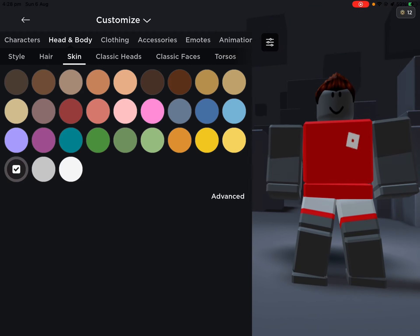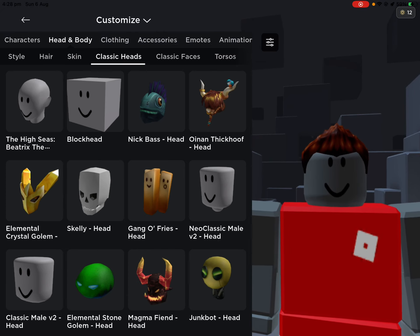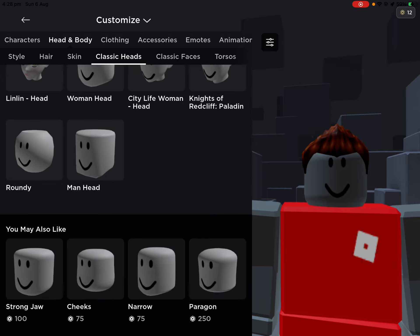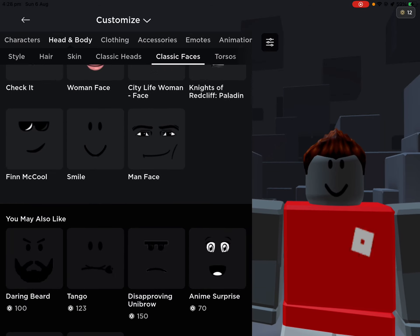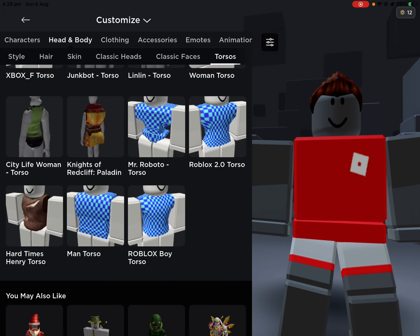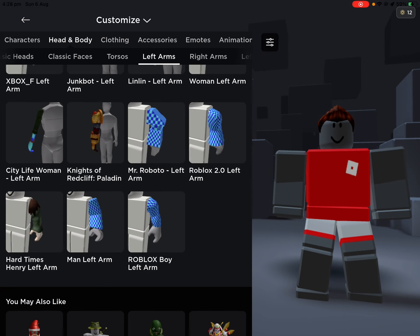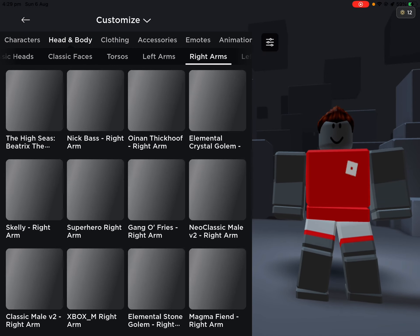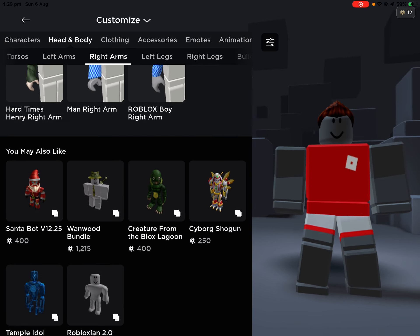This hair was five hundred Robux — a lot of money. I got it when I was really little. Okay, skins — obviously you guys know what skins are. And then we've got my heads, faces, torso, left arm, right arm, left legs.